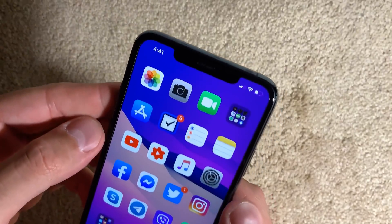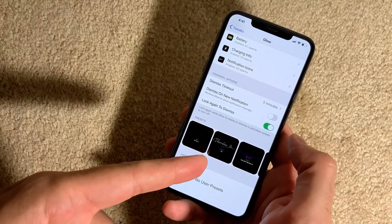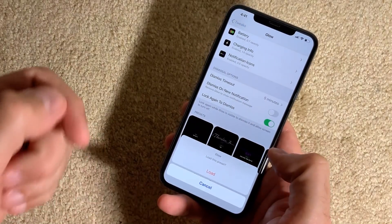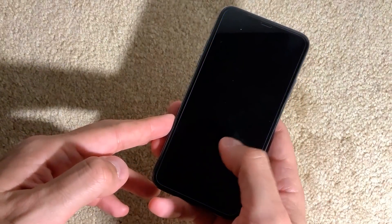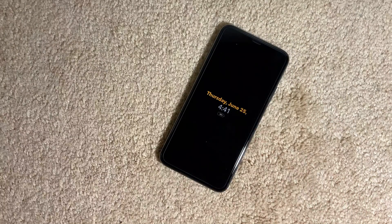The settings of the Glow tweak also allow you to save different presets for how your lock screen will look. Some presets already exist so you can load and use them, and you can also create and save your own presets for later use. This is a very cool tweak called Glow.